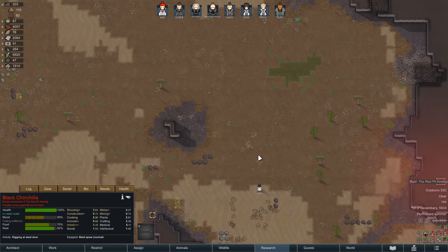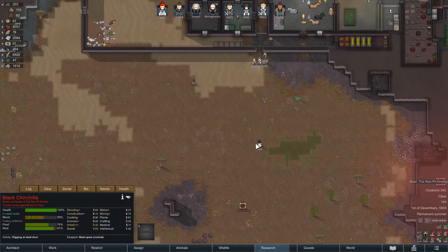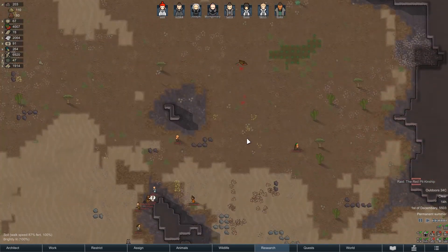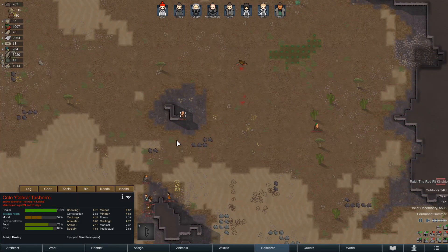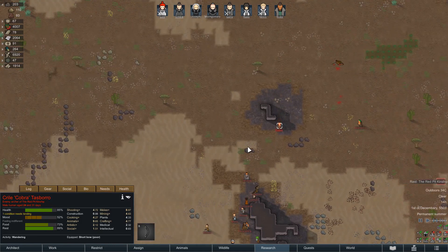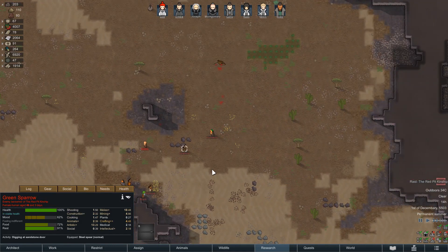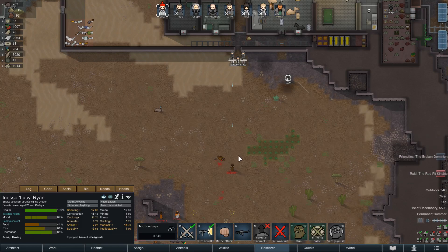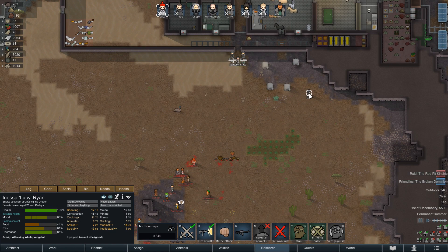Hopefully we take out Chinchilla here and maybe one other — that would be great. No, it's a total of 26 tribals though, which is unfortunate. We got him down, so the next person up is going to be... we did get a hit. Next person up is Sparrow apparently. Let's move Lucy out kind of over here.